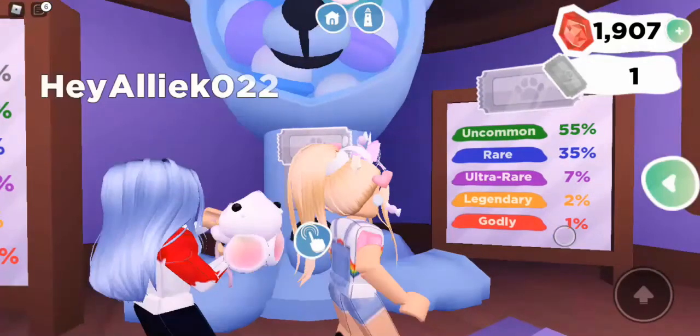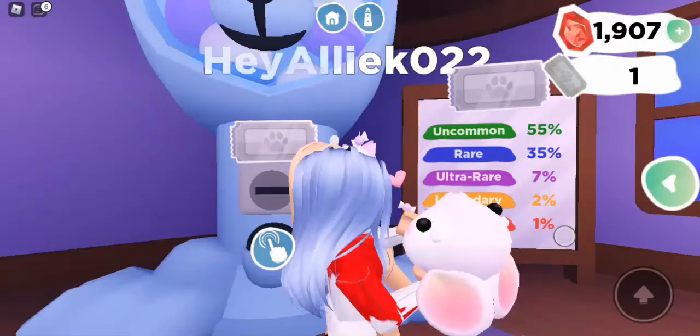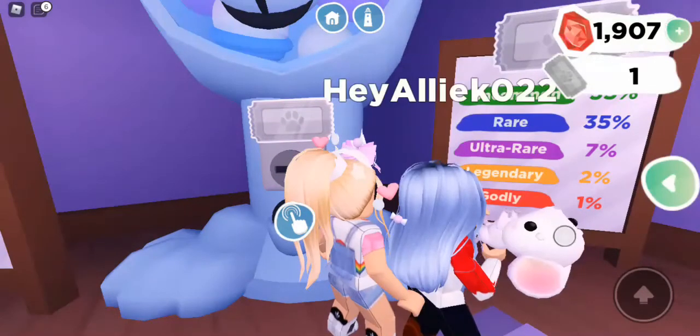Now is the silver pet pod. You can get uncommon 55%, rare 35%, ultra rare 7%, legendary 2%, and godly 1%. They actually eliminated common.